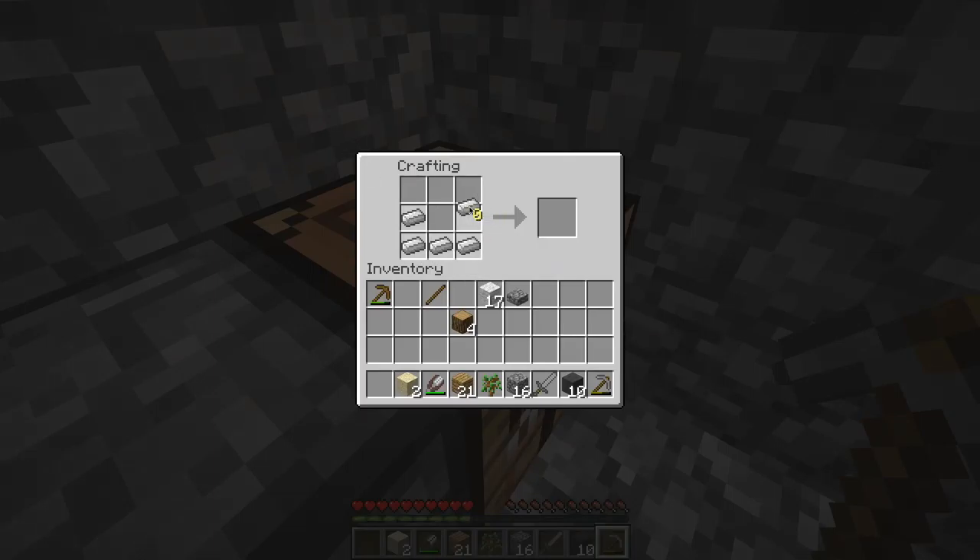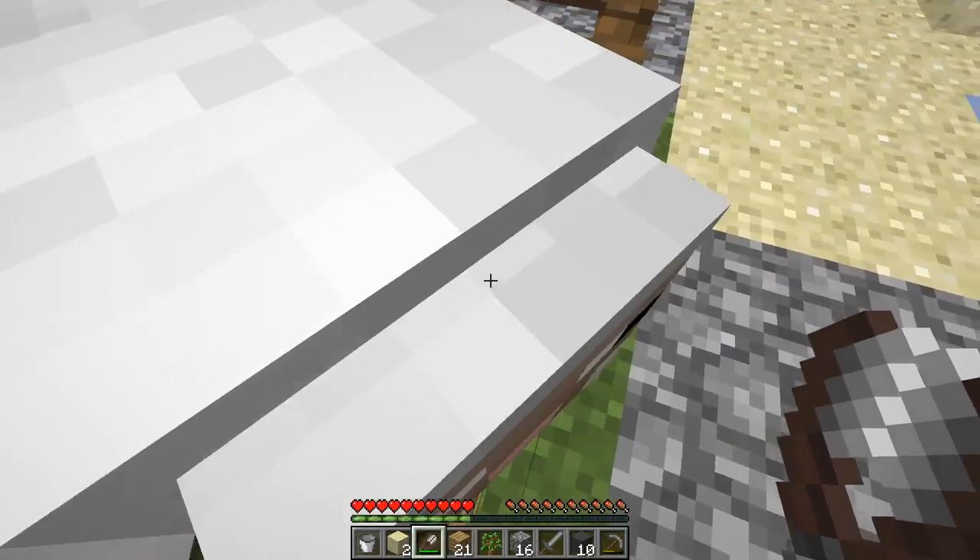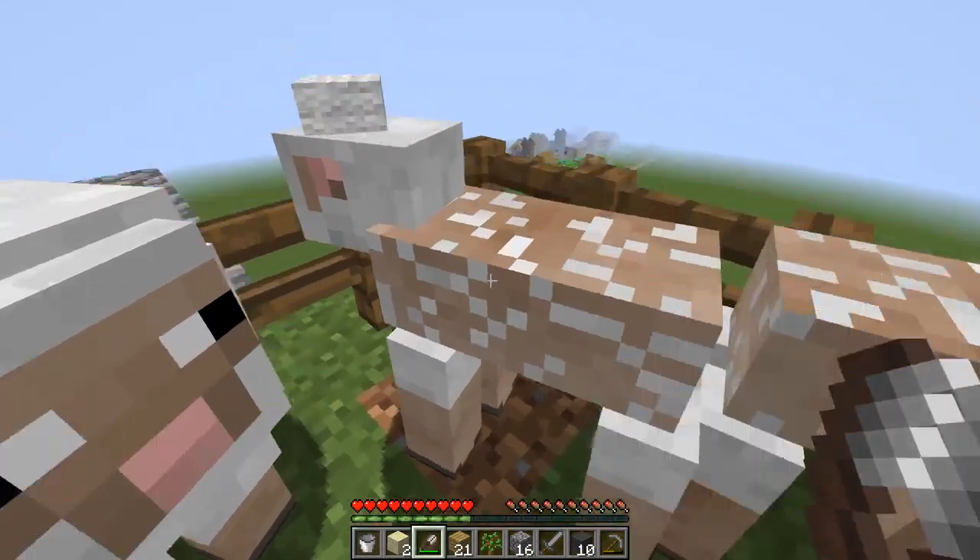But before we do that, we need to make a bucket so then we have an infinite amount of water. So we just make a quick and simple bucket — okay, there we go.